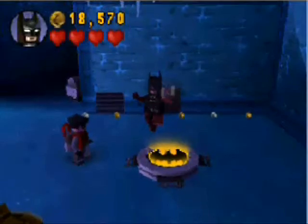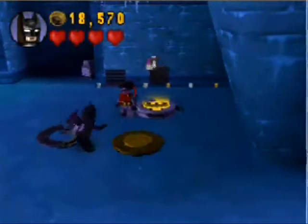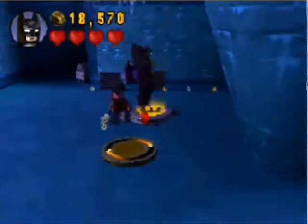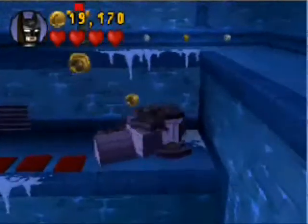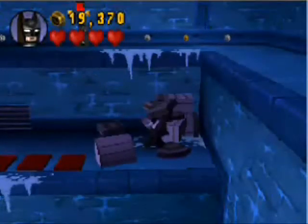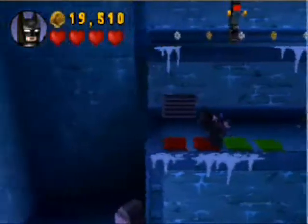Three lights down, one more to go. Let's run out — Robin should follow. We're gonna head over here to a quick suit change into our glide suit. We're gonna need it later so we can't change back.